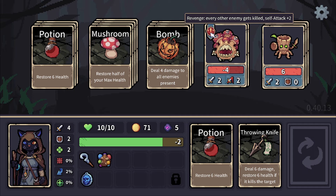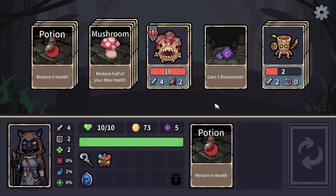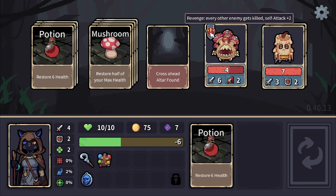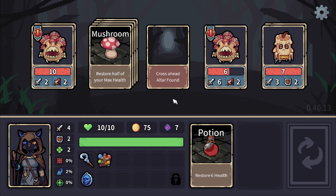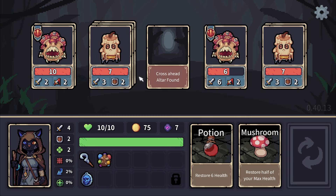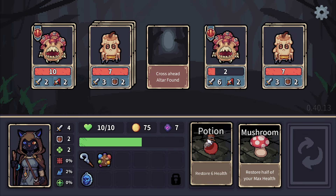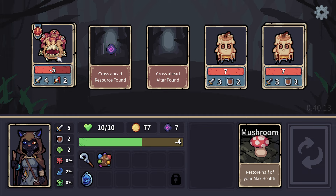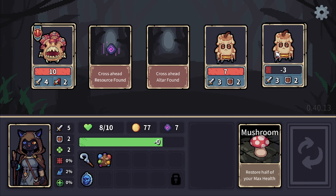Every other enemy killed, he gets plus two attacks — so kill this guy first if you're going to kill him. Items always act first, like I'm pulling a hidden dagger from behind my back and throwing it. I want to blow him up a bit and then throw darts at him. That was not the good move. So, every other enemy killed he gets stronger. I want more attack so I can kill him faster. He's punching right through my armor — two is always going through, and I have two armor so two of that's going through as well.